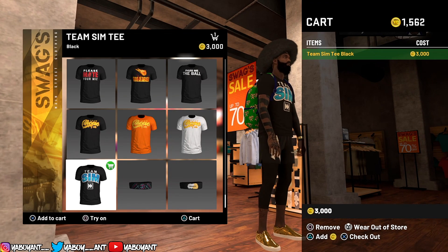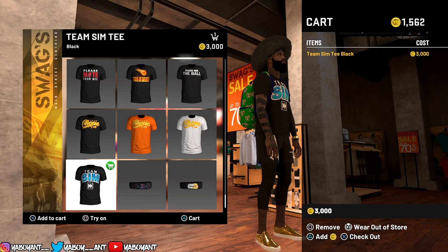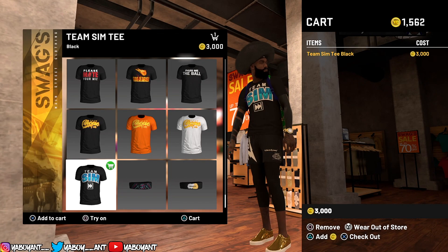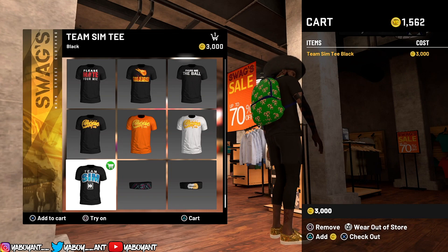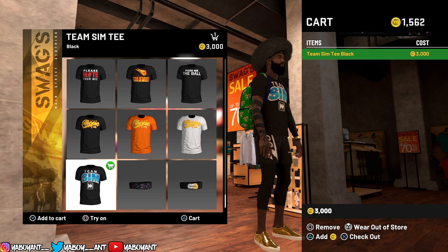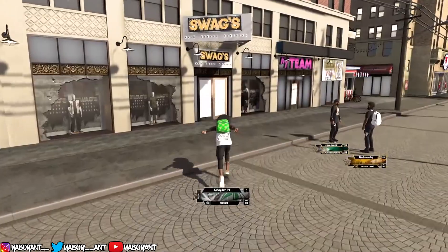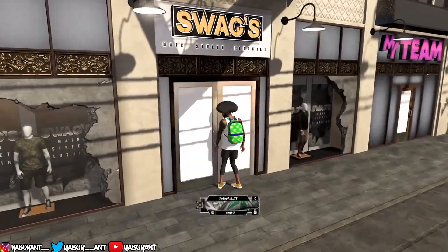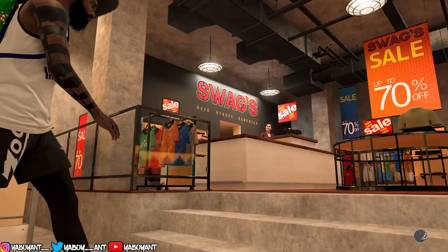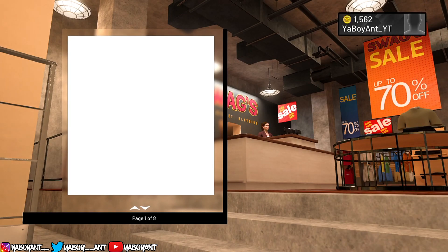Once you find the clothing or shoes you want, you try it on, then pull up your cart. The button — I'm not sure exactly which one it is, it's like the analog stick pushed in — you use that button to try it on and walk out of the store. You just keep pressing it, spamming it, for around 10 to 15 seconds. Make sure it lands on green. The person who told me about this glitch didn't mention the green part, but you want to make sure it lands on green. Once you do that, close your application and load back into the park.